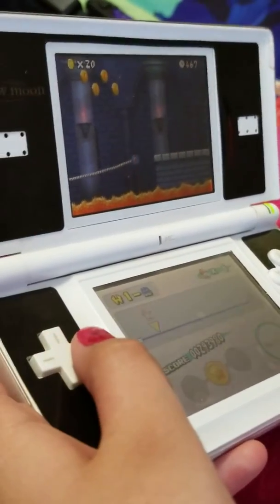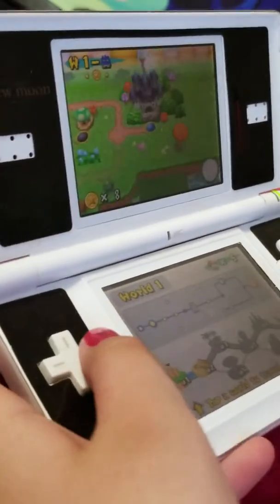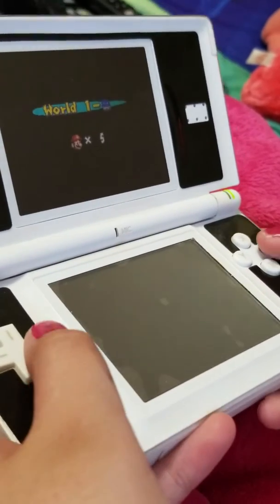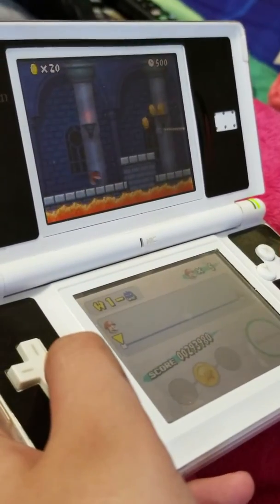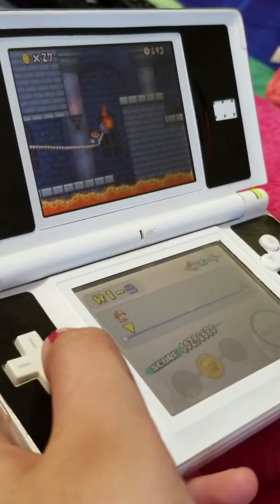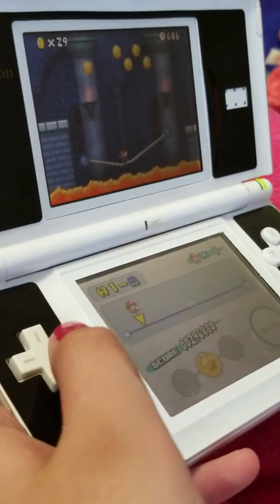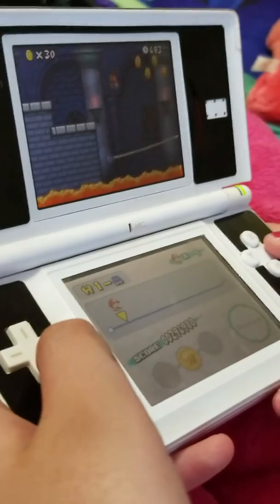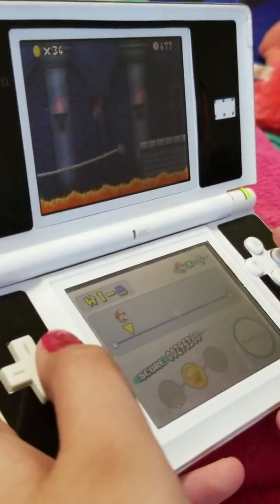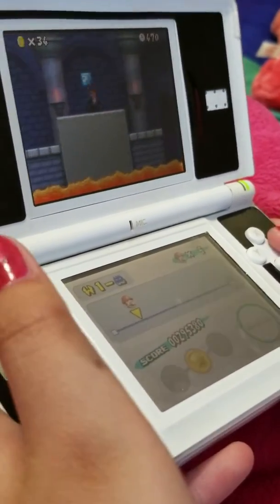Shoot. I got kicked out, I'm coming back in. And this DS is perfect for on the go. Get some new coins — come here, jump, jump, jump, come here, jump. Get the whole mystery box.